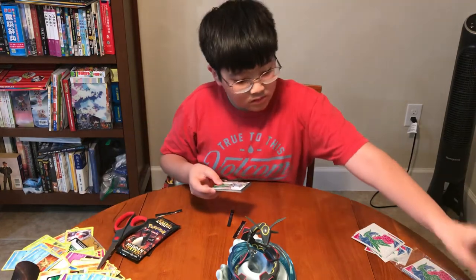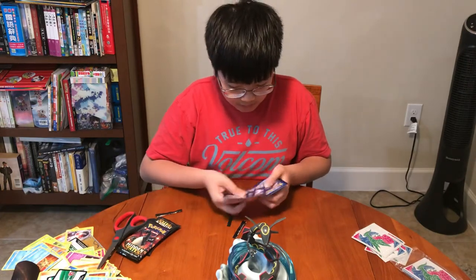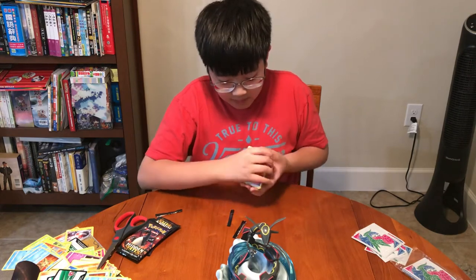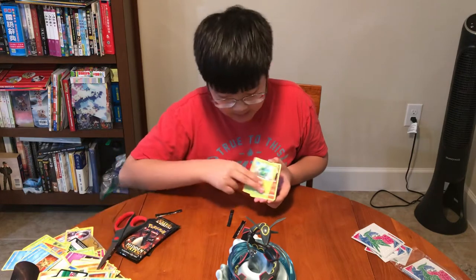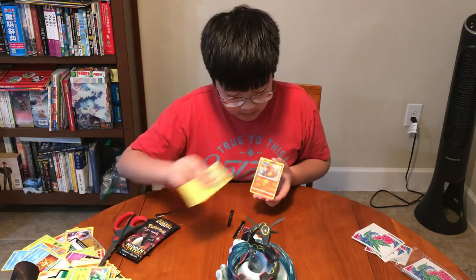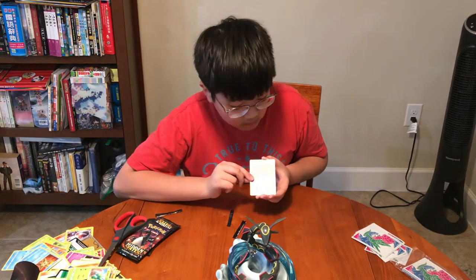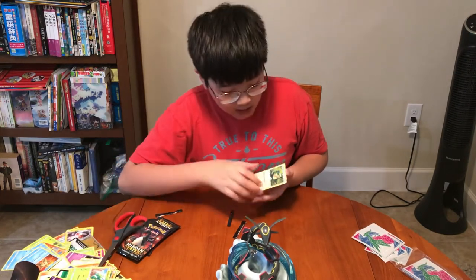Here we go, here we go — here's the gold. One, two, three, four. Shire Energy, Pokemon Center Lady, Scyther, Magmar, Psyduck, Ekans, Caterpie, Paris, Charmander, Koffing holographic, and a Snorlax non-holographic.